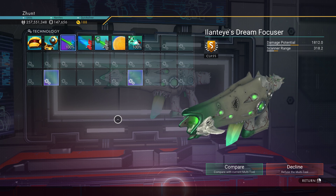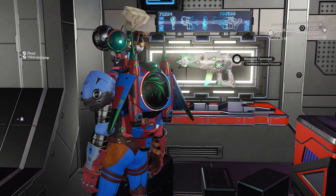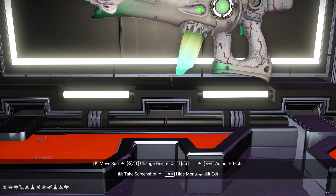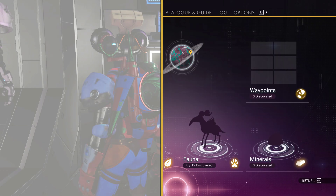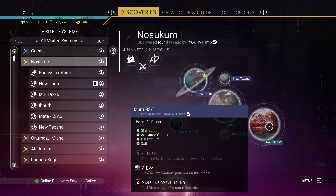So this is in the Isontam Galaxy. Make sure you're in the Isontam Galaxy before you dial the portal, and I'll give you the coordinates. But you have to reload on another planet — I-Z-U-R-U. Lava's not having a stroke, he's just trying to pronounce the planet name. If you go into the map, you have to reload your game on this planet of I-Z-U-R-U-93-D-1.